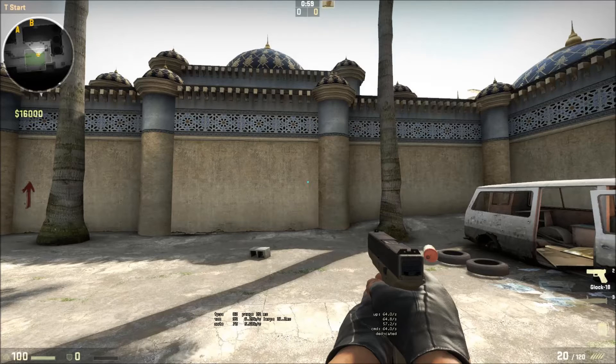Alright people, this tutorial is going to be based on making your Counter-Strike Global Offensive crosshair into a dot. As you can see in the screenshot, basically you're going to need console enabled, so obviously have that enabled.